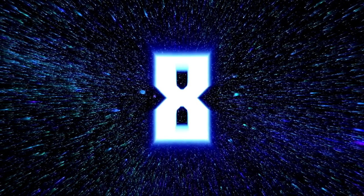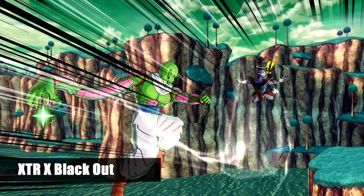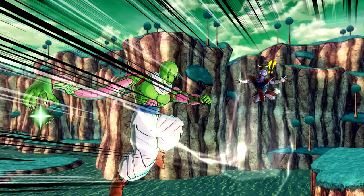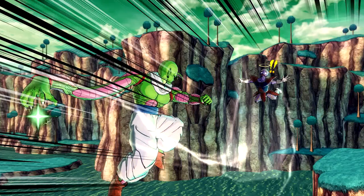Number 8 is from TXRxBlackout, and this is of Nail about to do a stretchy ki-blast or something. The anime borderlines work pretty damn well. The nice use of stamps — it's very nice. It tells a story, and that's what a photo should do. I like it. Well done.